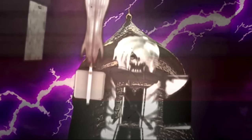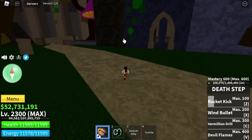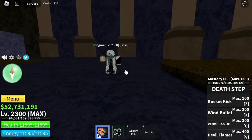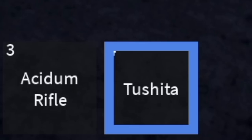At the start, this boss made an appearance. For those who don't know, this boss is called Long Ma, which is located in the floating turtle — or in One Piece terms, Ryuma. This is a level 2000 boss. There's a connection here: if you defeat this boss, you will get the Tushita sword.